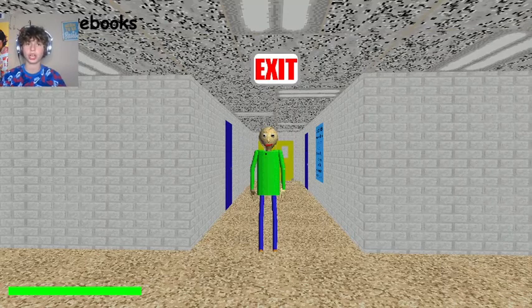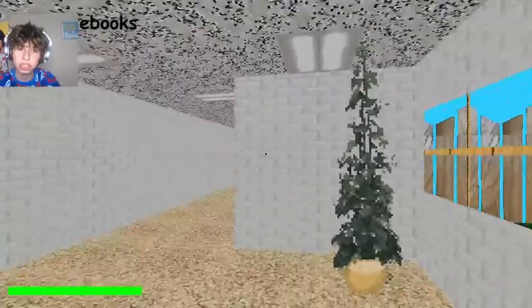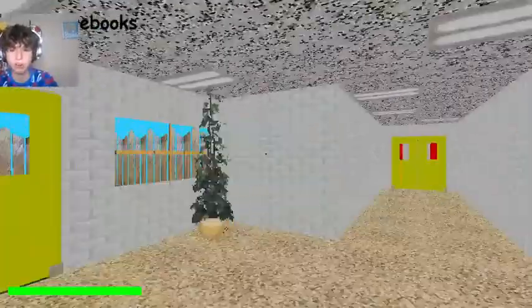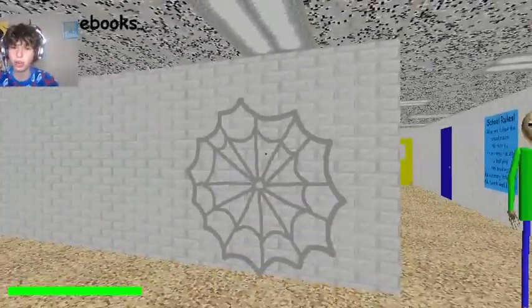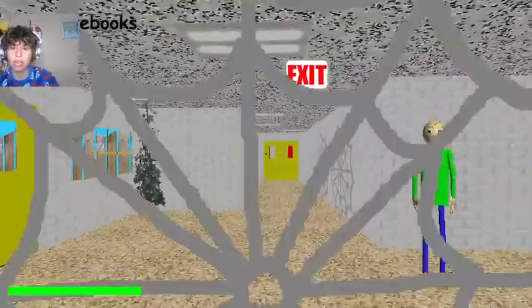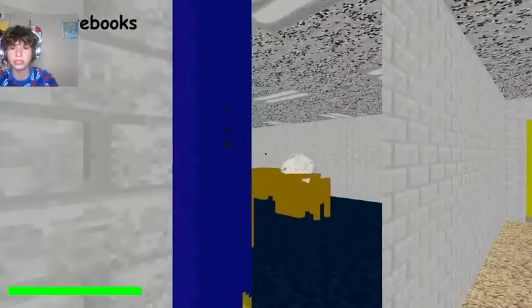All right, so instead of Baldi saying 'welcome to my schoolhouse,' he said 'welcome to my school.' Everything looks pretty much the same — this looks like a little bit of an older version, maybe 1.3.2. There's no items, but there's something like the B-Soda except it's a spider web — that's really cool guys. This should be a pretty easy mod.